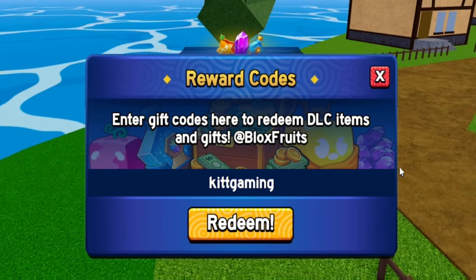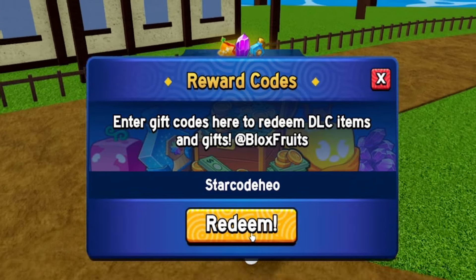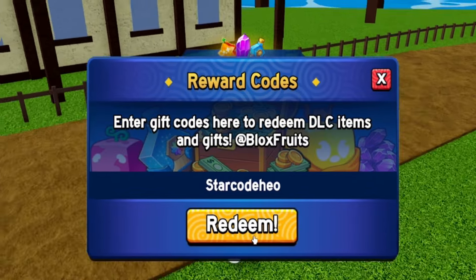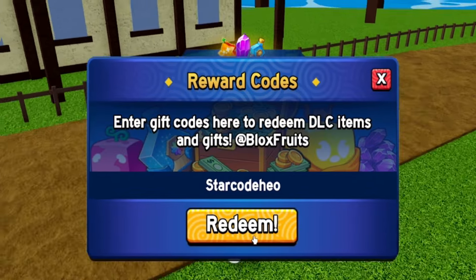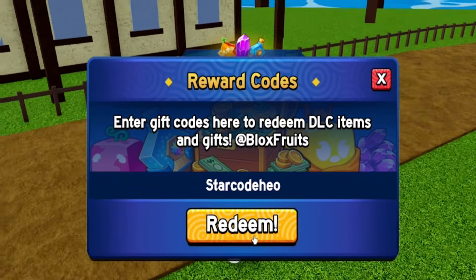Next, enter the code 'kittgaming' — K-I-T-T-G-A-M-I-N-G. I'm not entirely sure what this one gives exactly; it might be a stat reset but I doubt it since reset codes usually say 'reset' in the name. It will probably give you more double XP, which is really useful no matter where you are in the game.